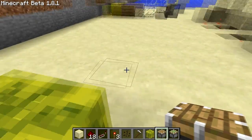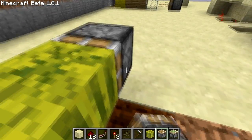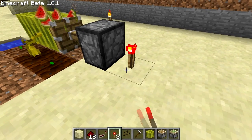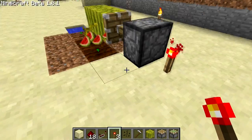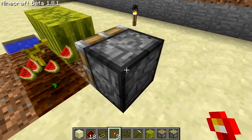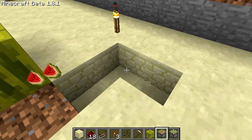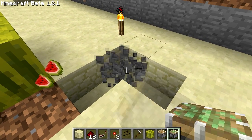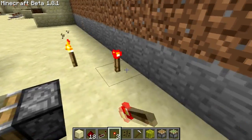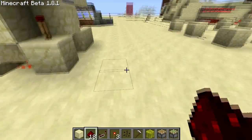Instead, pistons completely break melons. If we power this whole line — bang — it doesn't push them, it just breaks them. So that we can use. I also wondered if you can pull the soil out from underneath at the same time. That's pretty much how my thing works — it pulls the soil out and it crushes them.